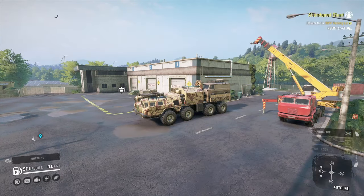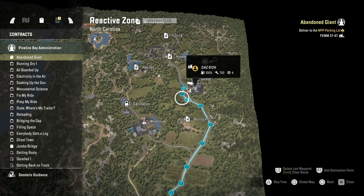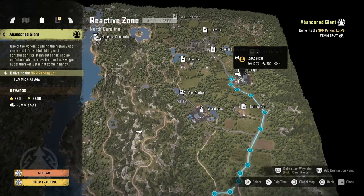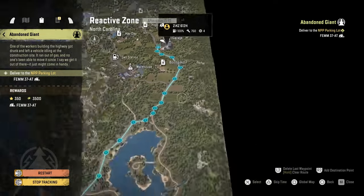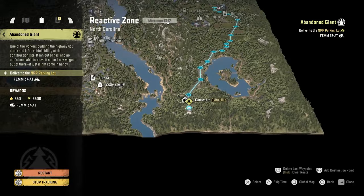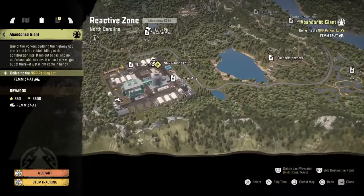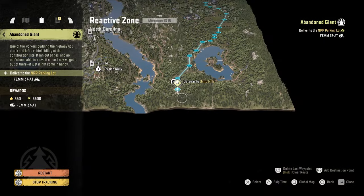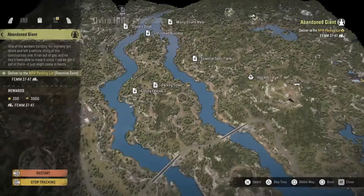How's it going guys? It's Mr. Lone Wolf and today I'm going to do the contract called Abandoned Giant. The reason I ended up choosing this one is I actually spent most of the night exploring the map called Aviro Hills or something, which is where this FEM 37 thing is. This mission, Abandoned Giant — I've basically got to go from the garage in the reactive zone down to Aviro Hills.